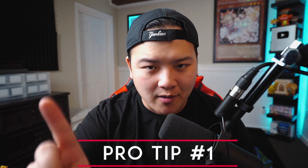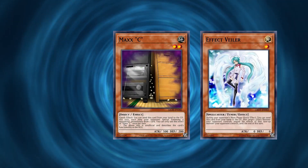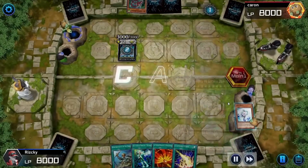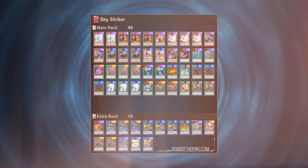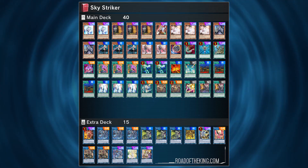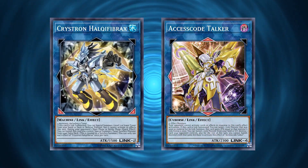Pro tip number one: it's really important to farm and craft staples as often as you possibly can. Cards like Maxx "C", Effect Veiler, and Ash Blossom are Ultra Rares you'll rotate between decks, making it easier to build down the road. The whole main Sky Striker engine is rares and super rares, so prioritize staples first. Cards like Halqifibrax, Accesscode Talker, and hand traps are must-haves for any Yu-Gi-Oh deck.